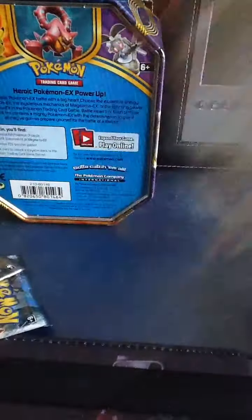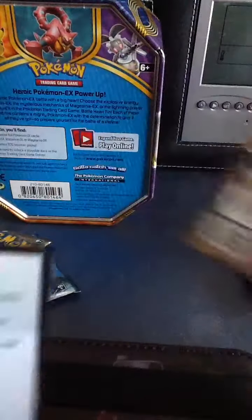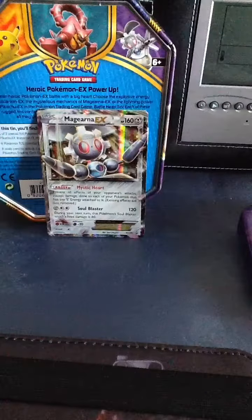Let's take out the things we have in here. So here we have this box, and we have also a code for you guys. Here you have it if you want the code. First off, we are gonna take out this Maggerna EX. Hopefully we can get the EX — here we have it and that's just awesome.